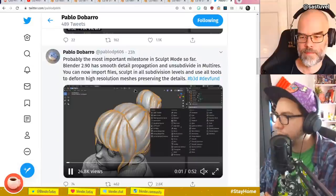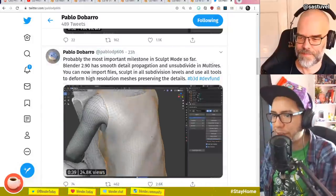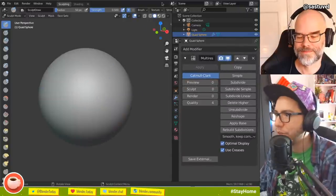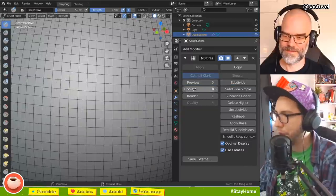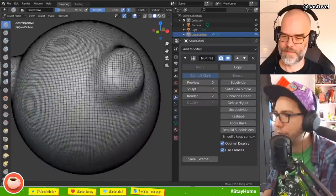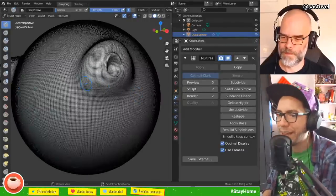Blender 2.90 has smooth detail propagation — probably the most important milestone in sculpt mode so far. You can sculpt at any level. If you use a multi-resolution modifier, you'll see the sculpt slider again. You can go back and forth between subdivision levels, and whatever you sculpt at a lower level will propagate to higher levels. You can also make changes at a high level and go back — the changes propagate back. That is wizardry.